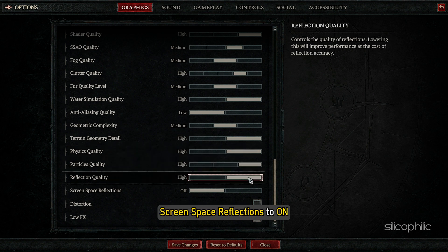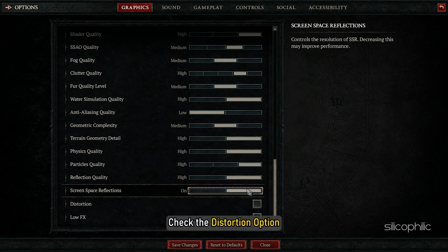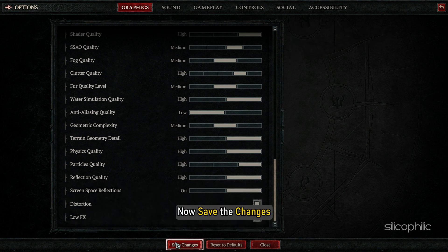Set Geometric Complexity to Medium, Terrain Geometry Detail to High, Physics Quality to High, Particles Quality to High, and Reflection Quality to High. Set Screen Space Reflections to On and check the Distortion option. Now save the changes.